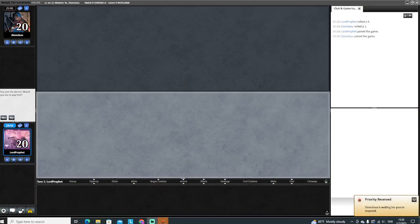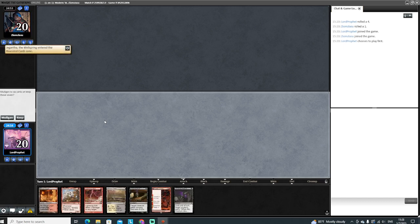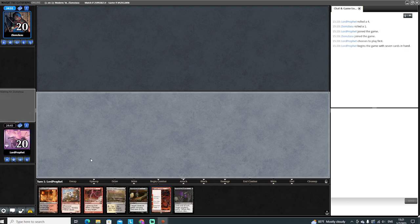Alright guys, welcome back for round 2 with Scan. We will be on the play again, which is nice. Always nice to get the play. We have Ragavan, Blessed Land. We got some undying spells, but no elementals just yet. We will keep this. This could power out a turn 2 Fable, which is nice.